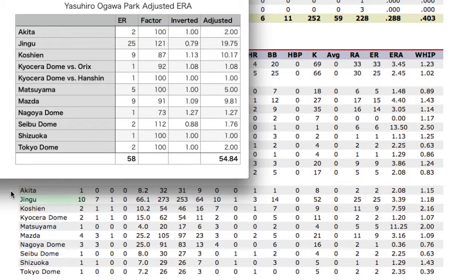Moving on to Jingu, he pitched in 10 games there, allowing 25 earned runs. Because Jingu is an extreme hitter's park, it has a factor of 121, which inverted around 100 comes out to 79% — basically 100 minus 21 is 79. So 25 earned runs times 0.79 is 19.75 adjusted earned runs for Jingu.